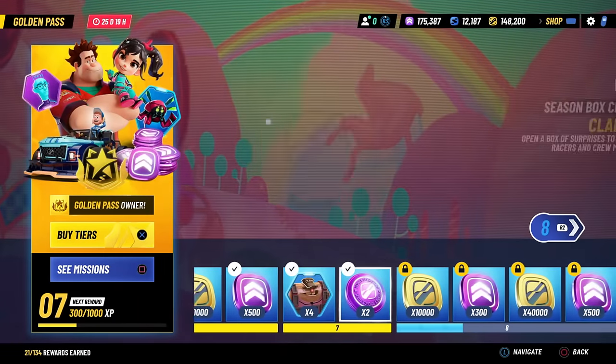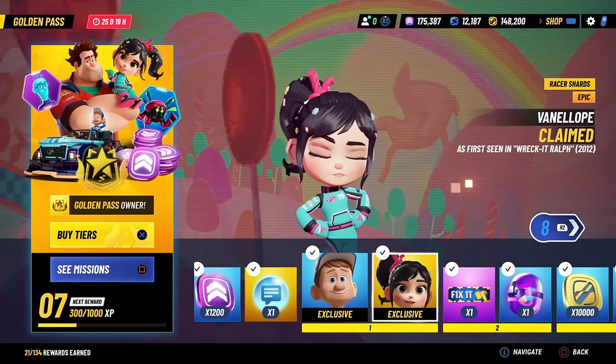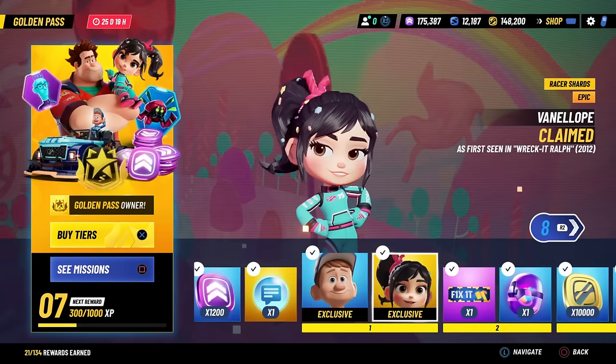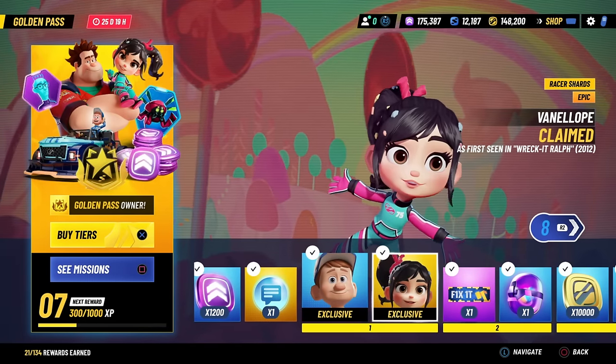Moving on to the second racer, Vanellope Von Schweetz. Vanellope is a lot harder to unlock. There are 10 or 15 shards for her on Tier 1, but you have to purchase the Golden Pass in order to get her. But don't worry — if you can't spend $10, there are two other methods of unlocking Vanellope for free.